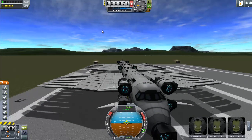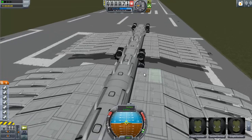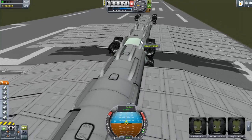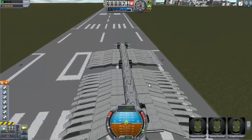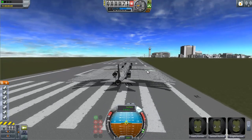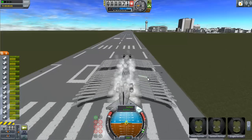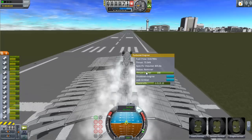My SSSTO is pretty long — I could have made it longer but my computer can't handle it, and the frame rate is already horrible. The coolest part is these ridges that make it look like a reptile, an actual serpent, and all of them are air intakes. It's a huge monster — taking it to orbit will take a really long time, so I'm going to skip the takeoff. I've done SSTO takeoffs before and you can check out other videos for that.